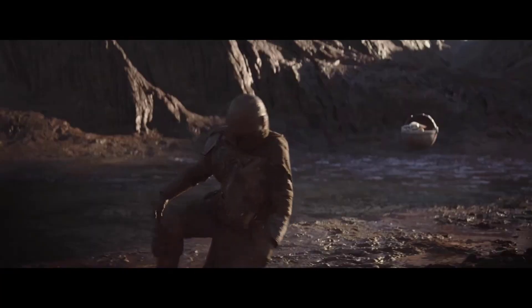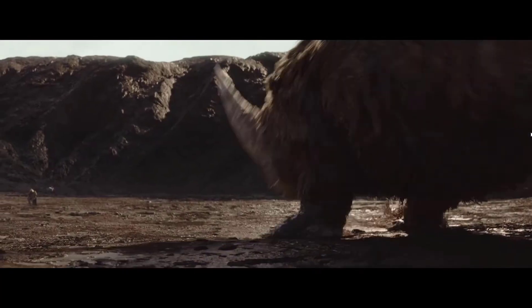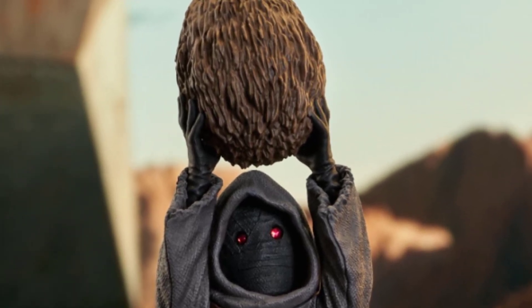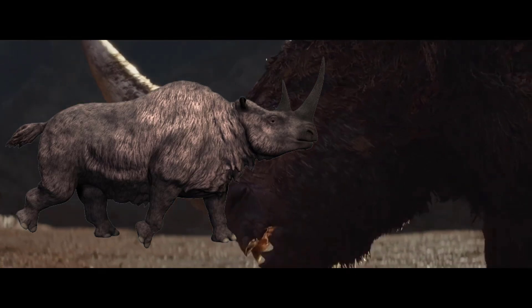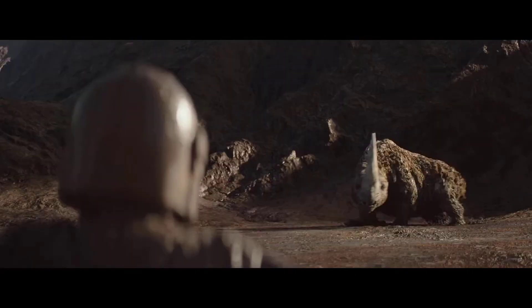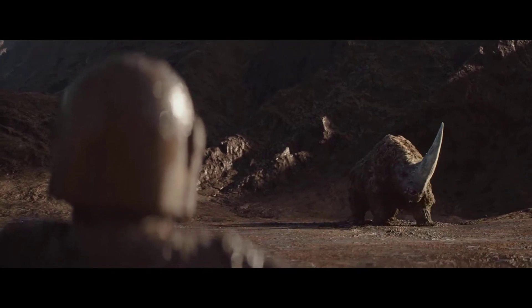The exterior of the egg was woolly in nature, in the same manner as the skin of the Mudhorn, and the interior yolk was yellow. These Mudhorns greatly resemble the woolly rhinoceros of Earth's ice ages. They are 3 meters or 10 feet in height and 6 meters or 20 feet long.